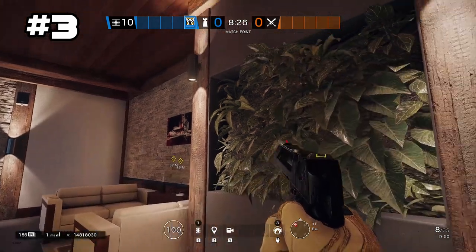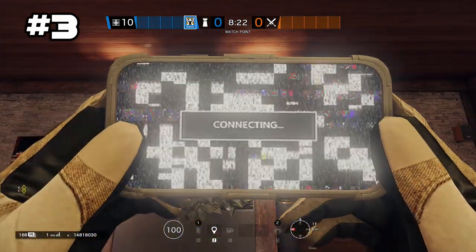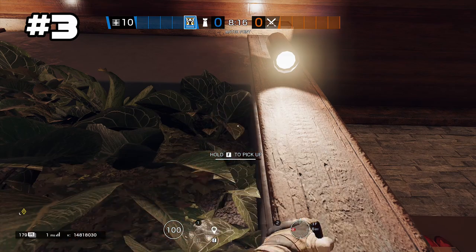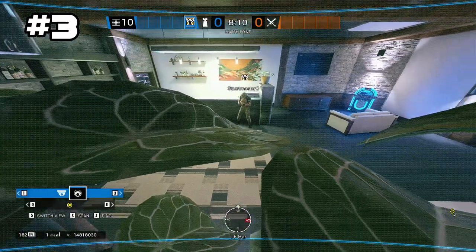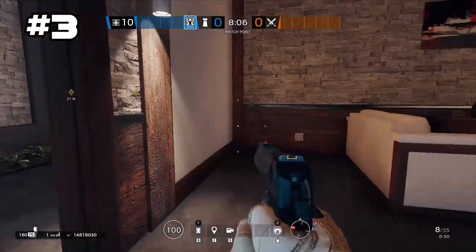For the third spot, you want to go to the first floor bar. You actually want to try and land your camera behind these leaves, but that makes it a little bit difficult. So you actually want to toss it a little bit up on the top, and it gives you a pretty good view of first floor bar from both sides.